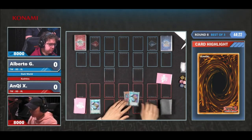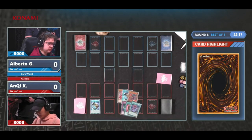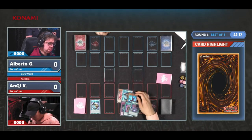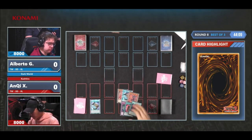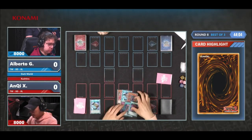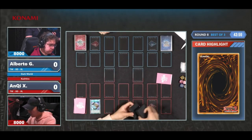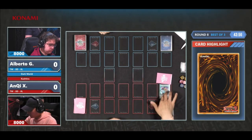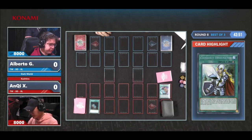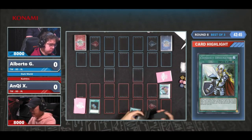Anchi, on the other hand, is playing a very unique version of Kashtira, at least in the ratios. He's playing three copies of Crossout Designator — probably thinks the mirror match would have been the most popular deck — paired with a lot of one-offs which are very interesting. He has Book of Eclipse, Book of Moon, Droll and Lockbird, Evenly Matched. The idea is that they're good cards to draw, and you combo that with Crossout if your opponent uses it against you, creating a well-rounded offense and defense.